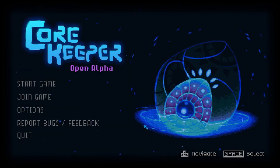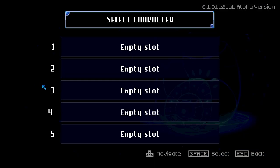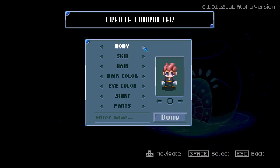Alright, hey everyone, Wanderbot here, and welcome to Core Keeper, the open alpha, which is available right this very moment. I believe anybody can get access to it. I'm not entirely sure how you do so, but I wager you go to the Steam page and just request access and you'll get it immediately. Anyway, it is an underground mining sandbox game.